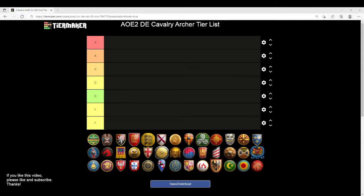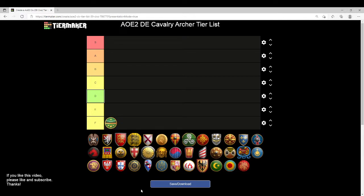Let's get into the video. Starting with the Aztecs — easy F tier. They lack the Cavalry Archer line entirely. Easy day.